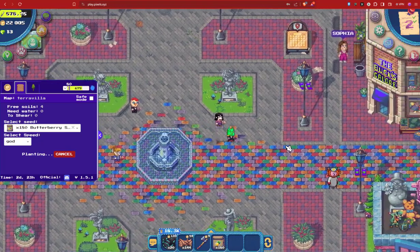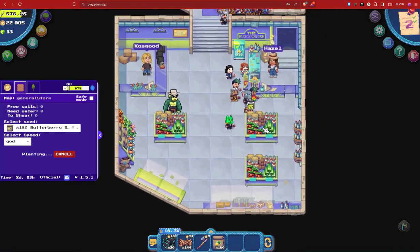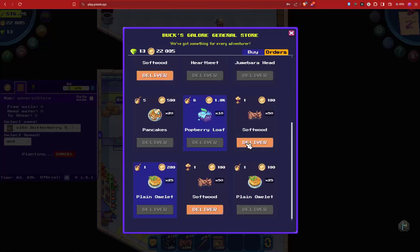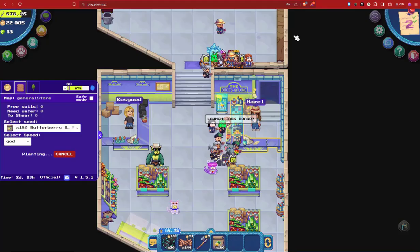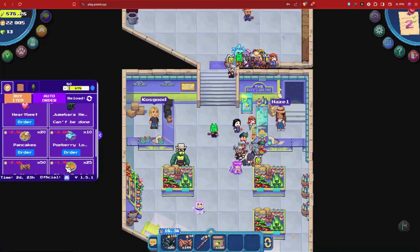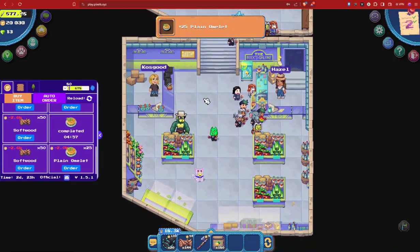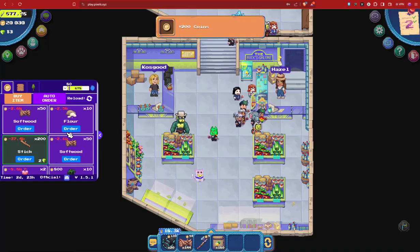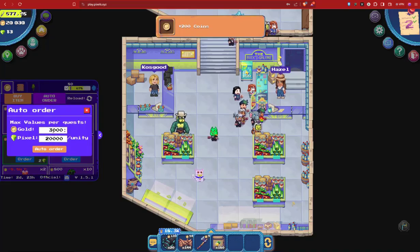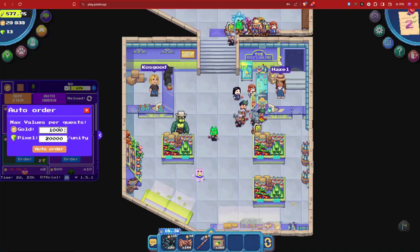The last feature I want to tell you about is the auto-completion of tasks in the market. The extension automatically fetches orders from the market and allows you to buy in one click if you have enough coins. You can set the max values per quest — for example, only buying orders that are below 1000 coins.